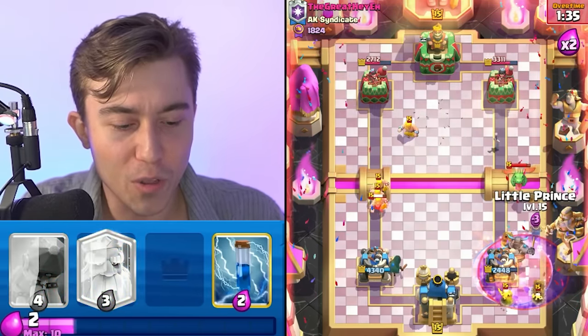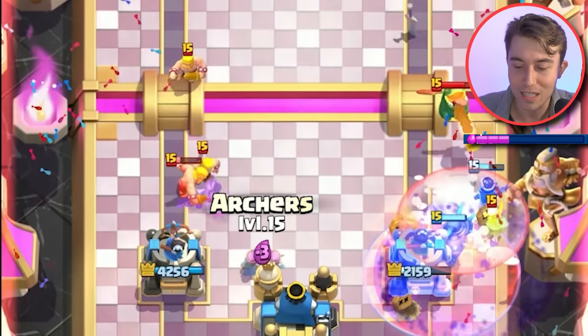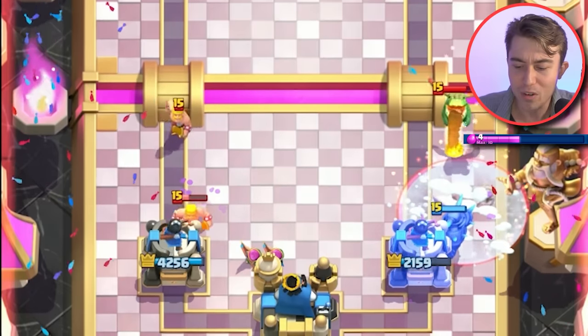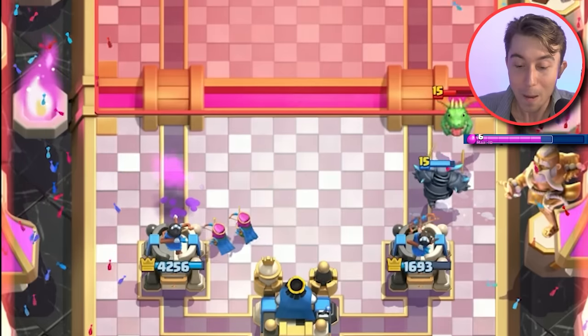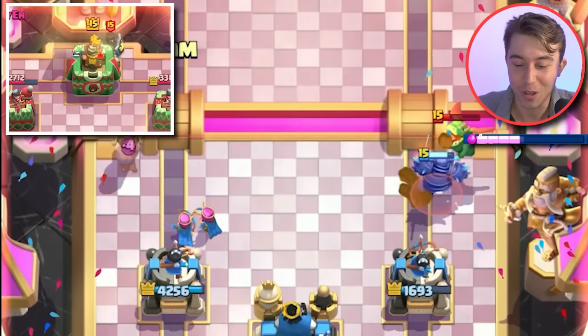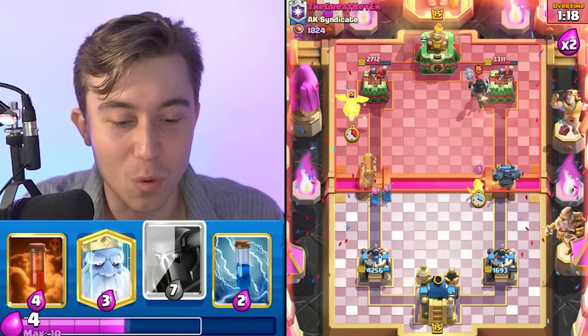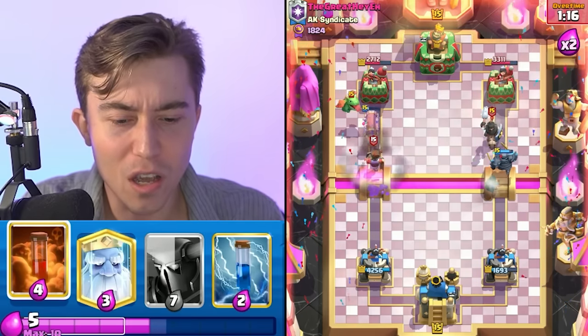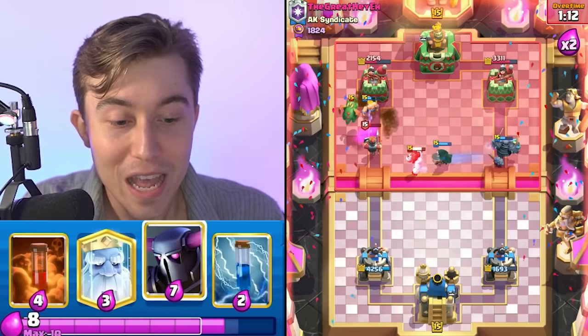We're going to go in for our Little Prince. He might go Tornado on top of our P.E.K.K.A — he decides not to, and instead goes for a Freeze. The Baby Dragon does splash onto our tower for two shots. We could go for two P.E.K.K.A.s but I think that would be foolish since P.E.K.K.A isn't one of the stronger cards in Clash Royale. He's going to go in for a Battle Ram counter and one Barbarian does lock into the tower.